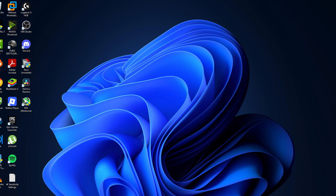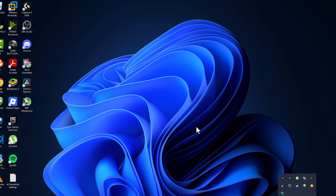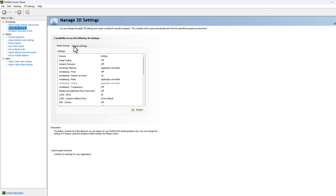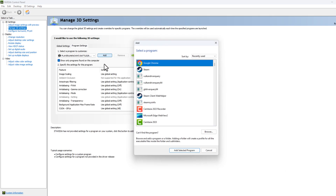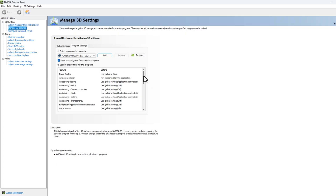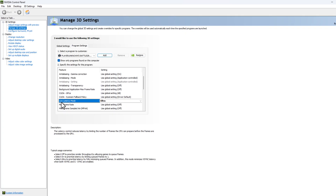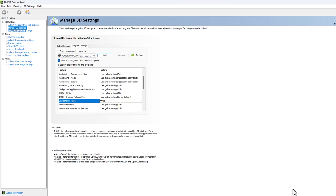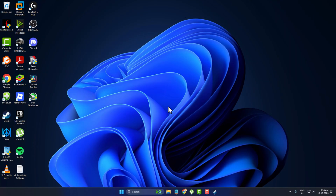Now just close that and open up the Nvidia Control Panel. Go to Manage 3D Settings, then go to Program Settings, select the Add option, find the PUBG game, select Add Selected Program. Here you just need to scroll down and set Low Latency Mode to Ultra, then select Apply to save changes. By doing this setting it will reduce the input lag.